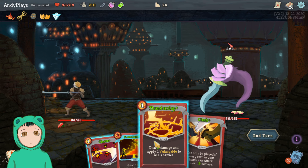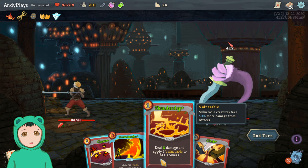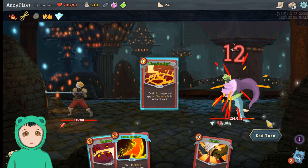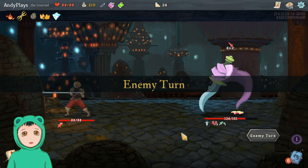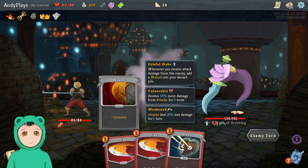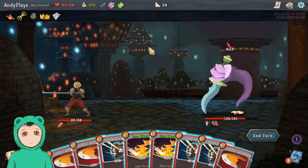Then Cleave — actually Pommel Strike first, see what our options are because we have one energy left. Can't do Clash because of Flame Barrier, then let's do Thunderclap to get more vulnerable. We'll take eight but that should be fine for now.